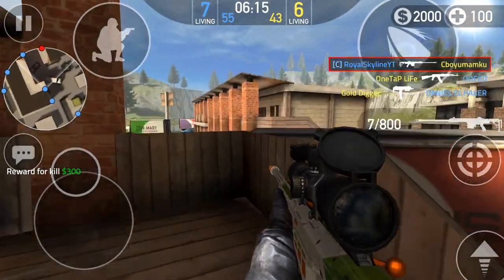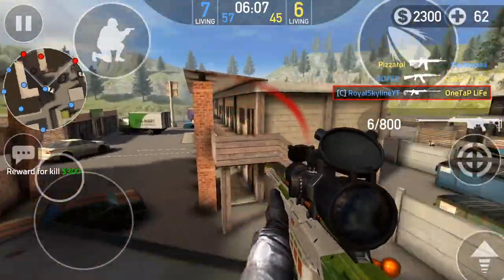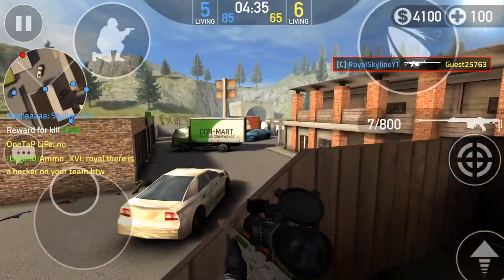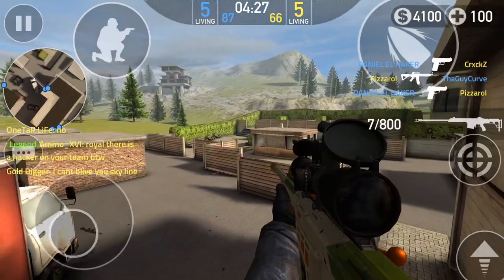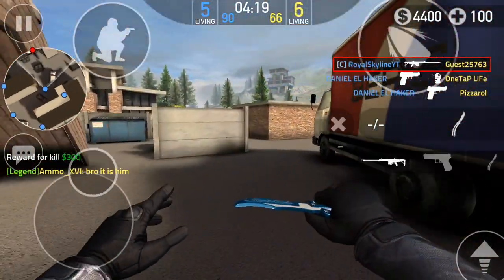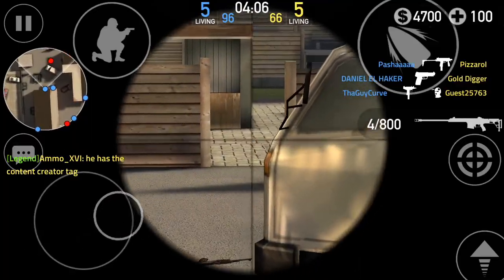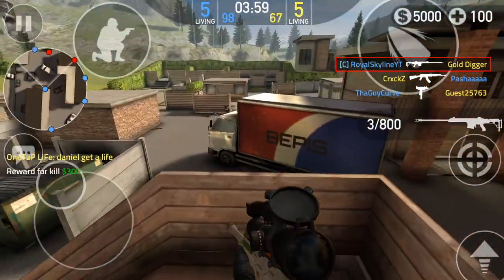Your left index finger covers your crouch button, your left thumb covers your movement pad, your right index finger covers your shoot button, and your right thumb is the finger you use to move the camera around. You can also use your right index finger to shoot and reload. When you're only using two thumbs, you can't move your gun and aim at the same exact time. This makes it much easier to get flicks and quick scopes with any semi-automatic weapon. I've been using claw for two years and I wish I started way earlier — the difference it makes is incredible. There is a long learning curve, but once you master it, the benefits are amazing.